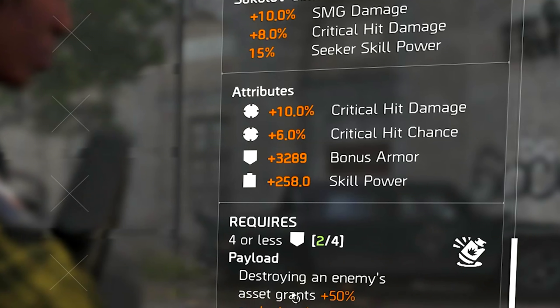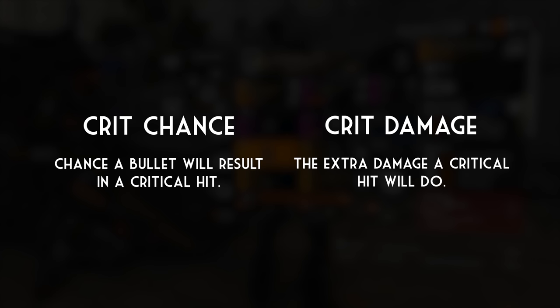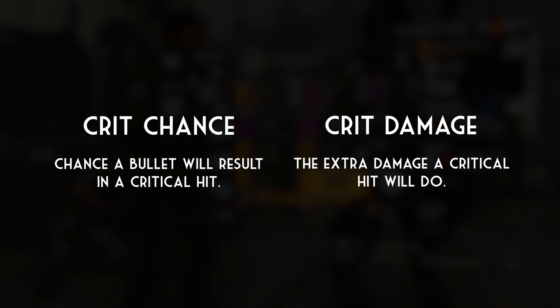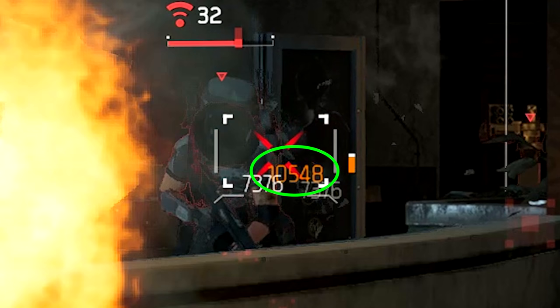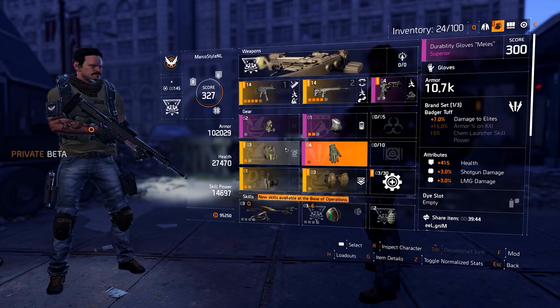That's all there is to know about weapon damage. Next up we have critical hit chance and critical hit damage, which are also very basic stats. Critical hit chance is the chance that your weapon lands a critical hit when you shoot — 50% critical hit chance means half of your bullets will be critical hits. Critical hit damage is how much extra damage those crits do: 100% critical hit damage means every critical hit does 100% more damage. In game, critical hits show up as orange damage numbers instead of white ones.